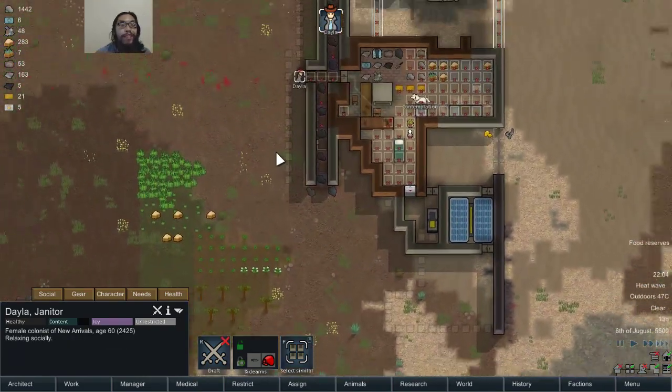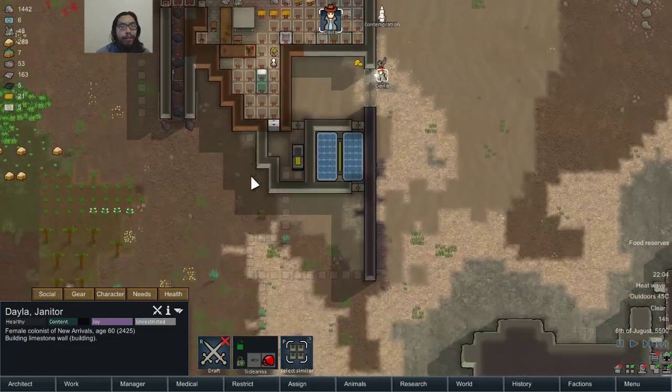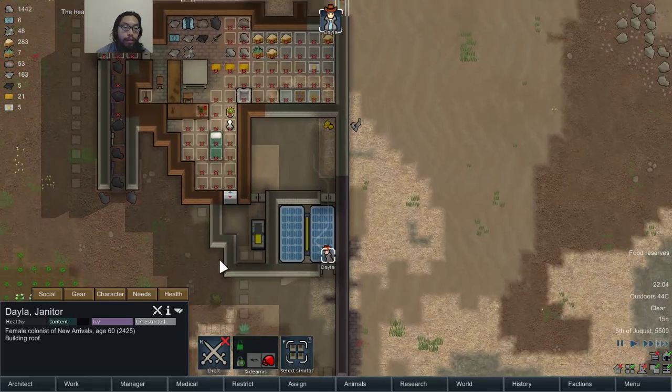I actually use her as a meat shield in case of raiders. She seems kind of crummy and also she says 'for a while' — does that mean she's going to leave? I don't want her to leave. What's the point? I don't need a second mouth to feed.